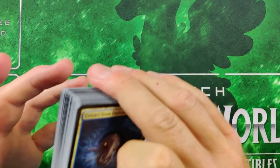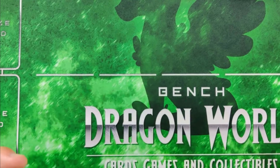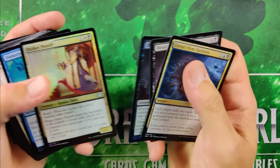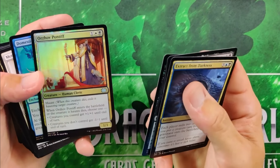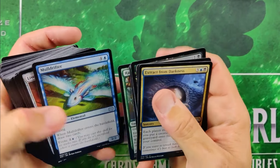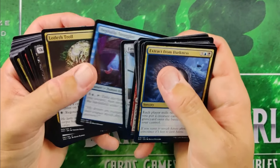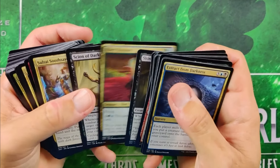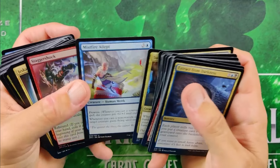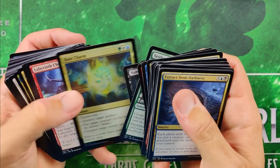I also opened a single Modern Horizons Two pack the other day and did pretty well — pulled myself a Verdant Catacombs. Now I want to talk about this other Double Masters box I opened. I was kind of on a whim the other night and just started opening up one or two packs. Pack one wasn't very good. Pack two though, I started hitting big.